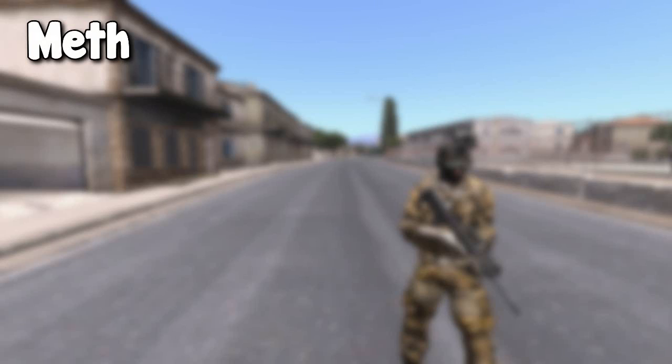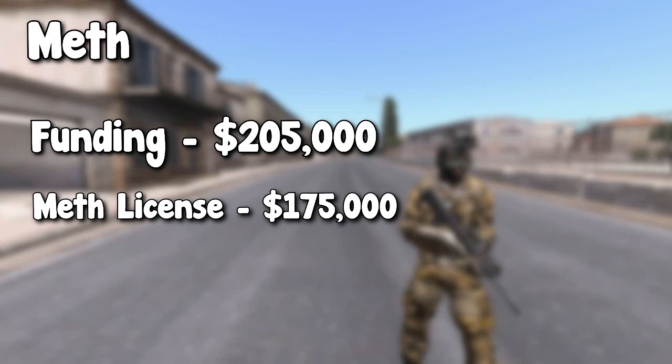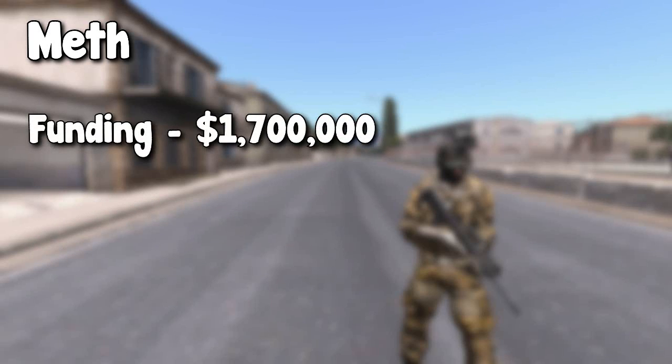Now, meth is not something you want to start unless you have a fairly deep pocket. There are two different types of prerequisites: what you can start with and what I recommend you start with. What you can start meth with is $205,000 — this is because it will cost you $175,000 for a meth processing license, and at least $30,000 to do one meth run. What I recommend you start with, however, is $1,700,000.